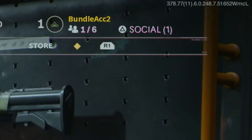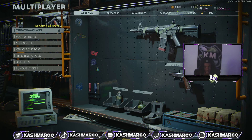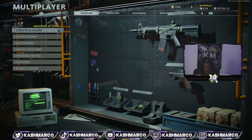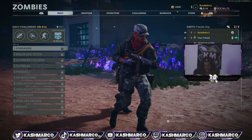Right now I'm on a level one account. This account has nothing unlocked — I don't even have the option to go into the create-a-class because I'm not even level four yet. I have none of my career challenges unlocked, zombie challenges, no zombie camo, don't have dark aether, no operators unlocked at all.